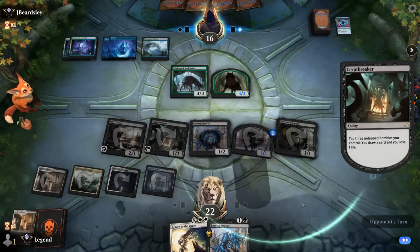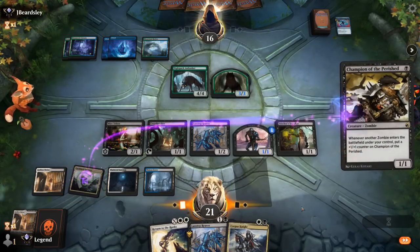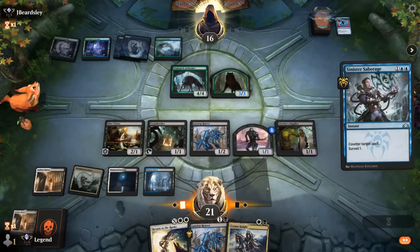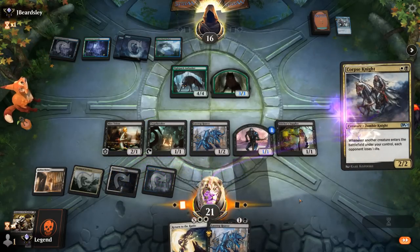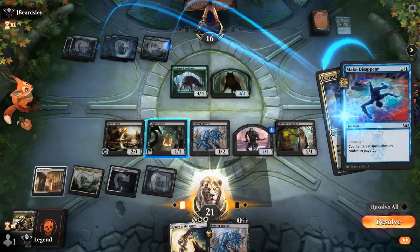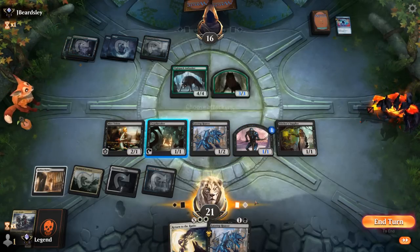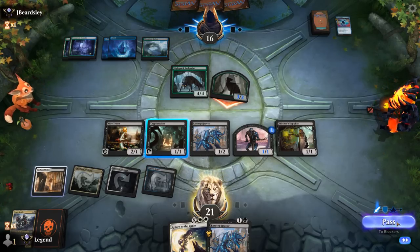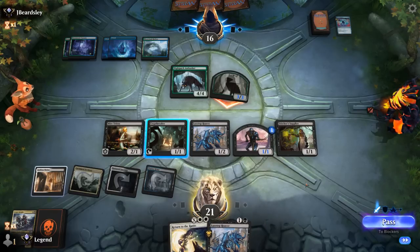No attacks from the Ambusher. We start drawing with Cryptbreaker. We go for Champion of the Perished into Corpse Knight. Opponent plays Sabotage — they probably still have a second counter spell. We could technically still Return to the Ranks via convoking our Corpse Knight, but they counter it. That's fine — trading for counter spells so we can resolve Return to the Ranks is all we really want. A wolf attacks; we keep our board, considering jumping with the zombie army since we'll get a replacement soon.